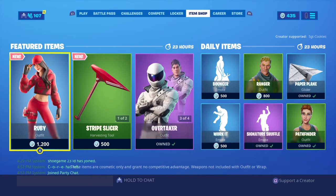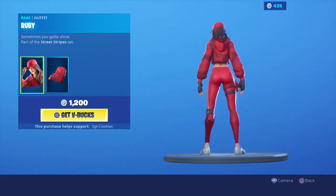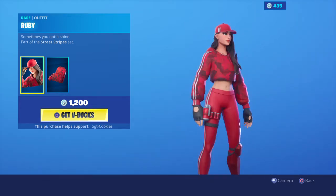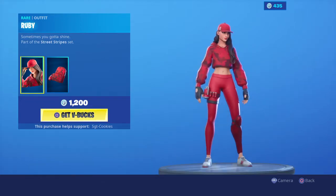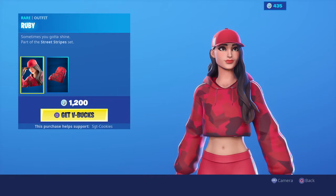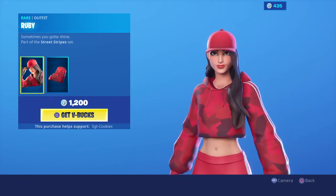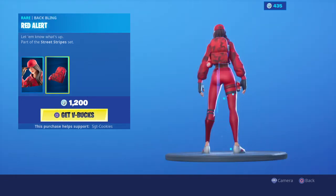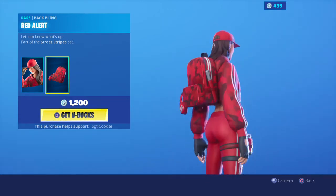Today we have the new Ruby skin, which was leaked last update. She looks fine — she's wearing some Adidas branding. The skin looks amazing, I definitely want her. I don't have enough V-Bucks to look at the prime moment right now, but she looks fine, I'd buy her. Stripes — sometimes you gotta shine. Ruby skin with the Red Alert Back Bling, let them know what's up.